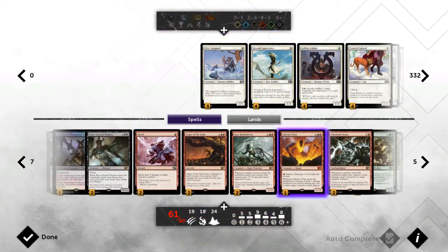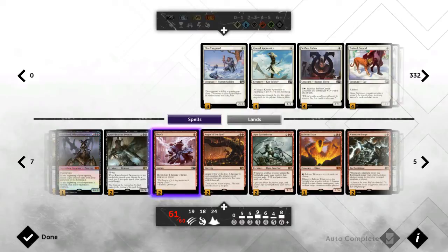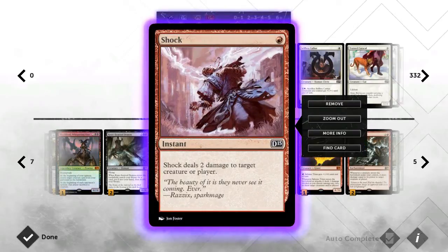Moving on to red — there's not actually too much red. We've got two Shocks just for the early game. I started off with four and had to cut down to get other cards. It does really help — there are a lot of creatures you don't want to waste a Tribute to Hunger on, so you can just Shock them instead. Or you can Shock little creatures and then Tribute to Hunger so that you gain more life from a bigger one. It works well in that regard, and even late game it can finish off a weakened opponent.